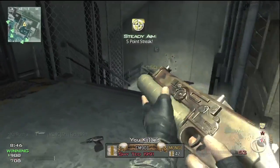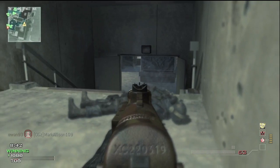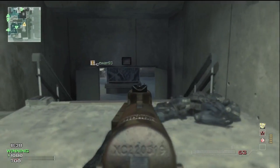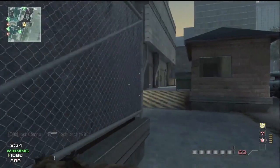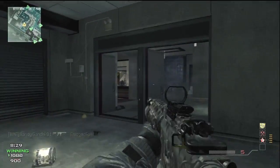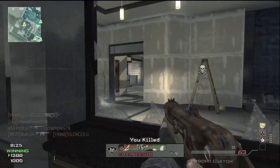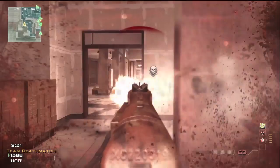Killstreaks are different in this game. You have the same customizable killstreaks — the same amount as in Modern Warfare 2 — so if you played MW2 you'll be very accustomed to them. But now they're categorized into three ways, which I think is a really great idea. The first is Assault, and in Assault you have probably around 15 different killstreaks, the same as in Modern Warfare 2.